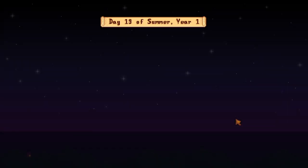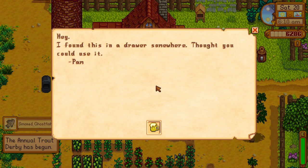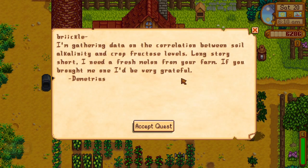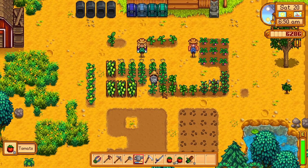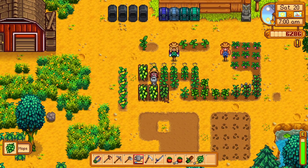Oh, we have a lightning rod recipe! I think we have at least enough to get one cow now. The lightning rod needs one iron bar, one refined quartz, and five bat wings — I can do that. Got some mail too. Someone needs a fresh melon from my farm for research on soil alkalinity and crop fructose levels. We finally went up another level in farming! I just want the sprinklers — I think we need to get to like level 9.